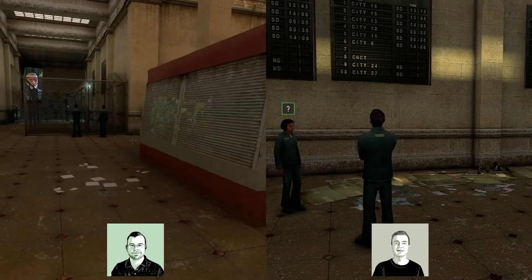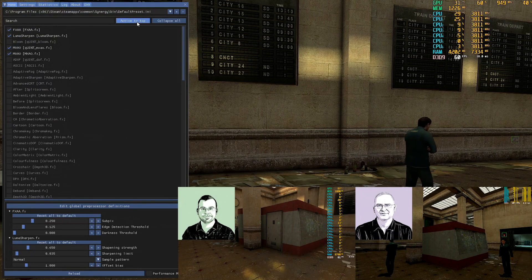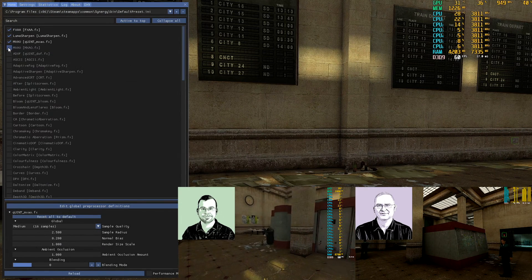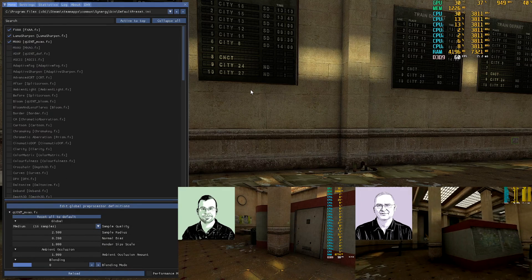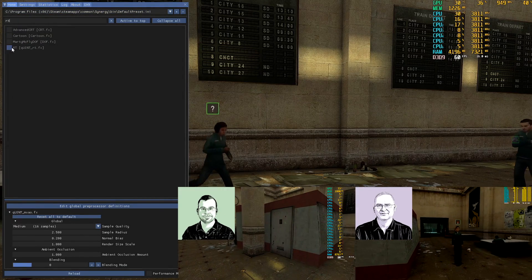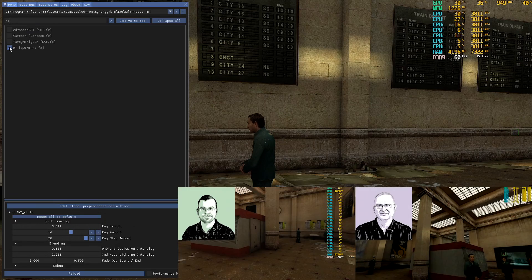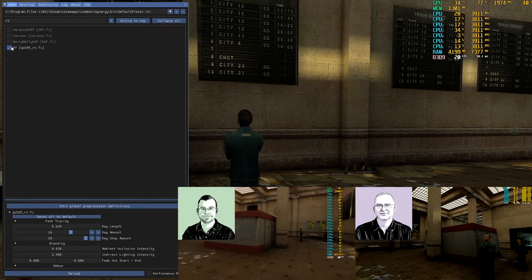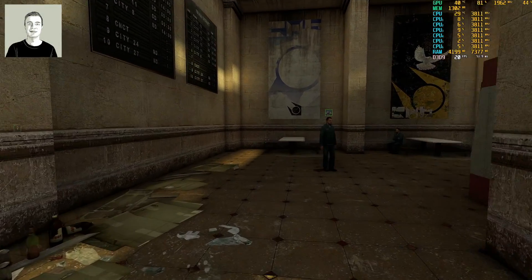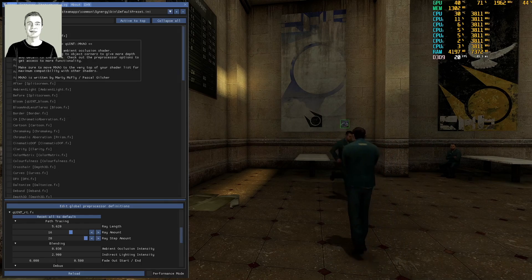For my settings, I'm simply running FXAA, Luma Sharpen, and MXAO — though I'm double-applying MXAO by accident. If I turn on ray tracing plus MXAO using the same settings John and Richard are using, the game drops to about 20 fps at 1080p on the GTX 1060. It's brutal.